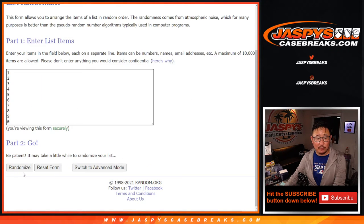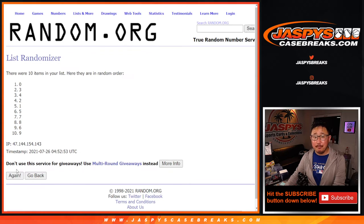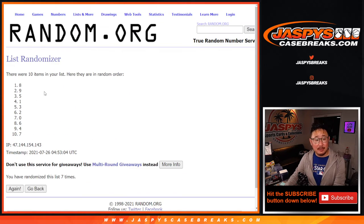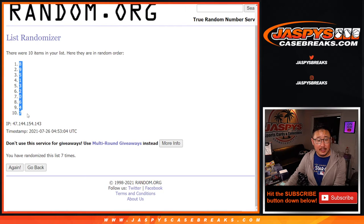Three and a four, seven times for the numbers. One, two, three, four, five, six, and seventh and final time. Eight down to seven.